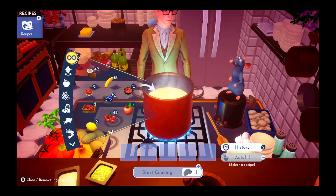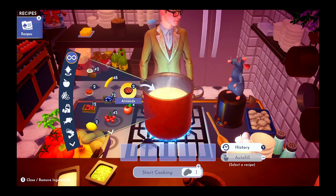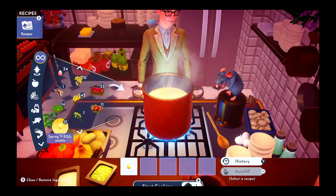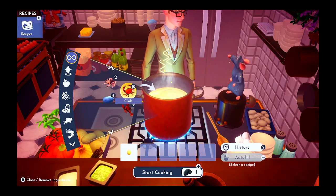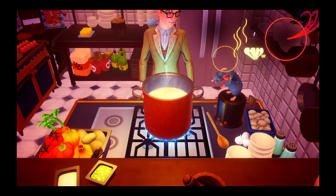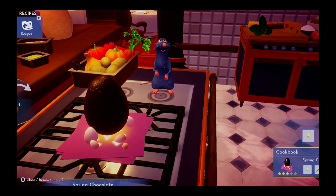For the spring chocolate egg, we need one spring vegetable, one sugar cane, and one cocoa bean. We need one spring vegetable, one sugar cane, and one cocoa bean. Nice, that's cute.